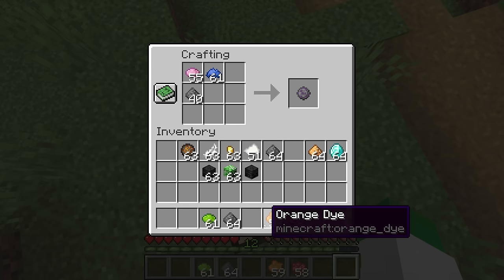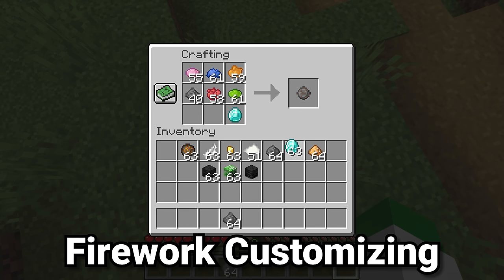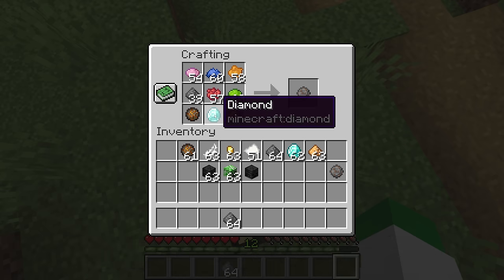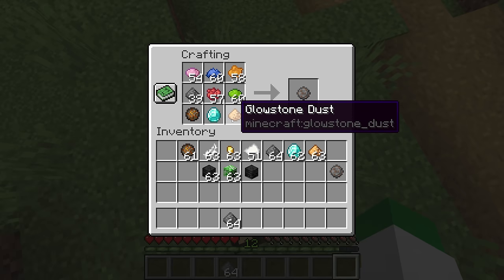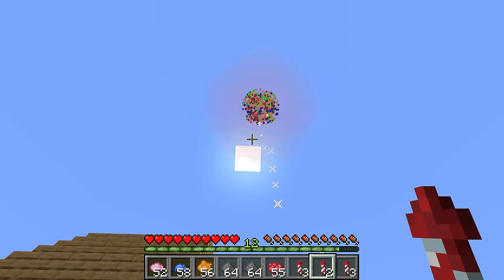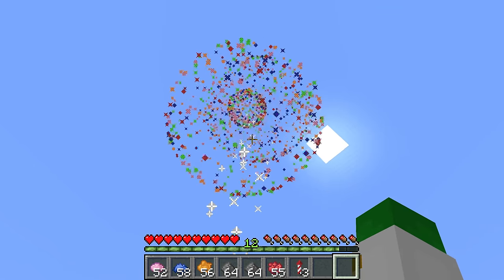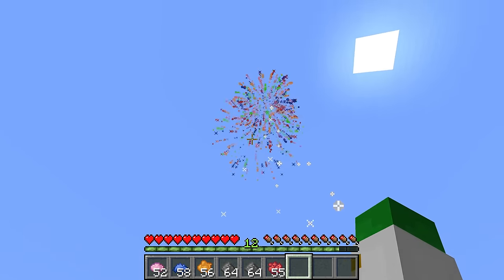At this stage of the crafting process, we can also add an effect item. Adding a diamond will give it the trail effect, and adding glowstone dust gives the twinkle effect. You can have trail and twinkle together, or just one or the other. The firework with trail has an amazing looking particle trail, and the firework with twinkle will have an additional crackling noise.